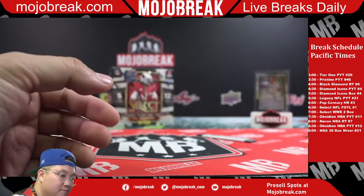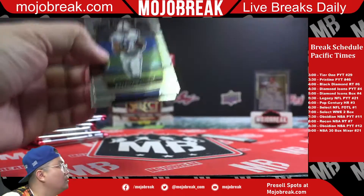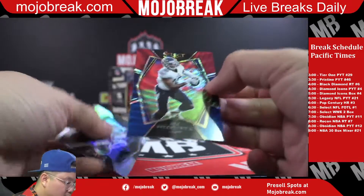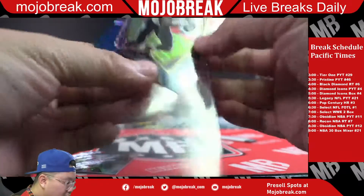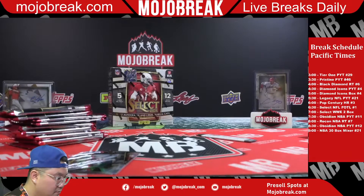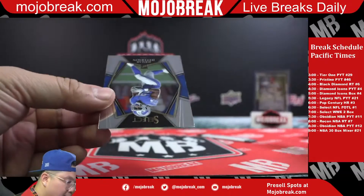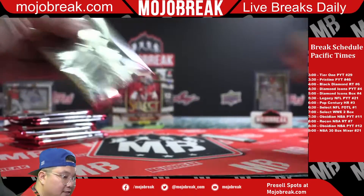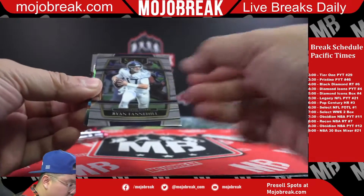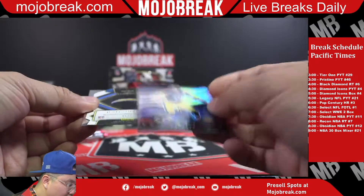Russell Wilson! Rookie Colin Granson, Darious Tony. A Dazz Newsome tri-color rookie, 75 to 199 for Tennessee. Ty Johnson silver Premier level, Jamar Jefferson rookie for the Lions. Chubba Hubbard rookie. Tannehill and a Sensations silver of TJ Watt.